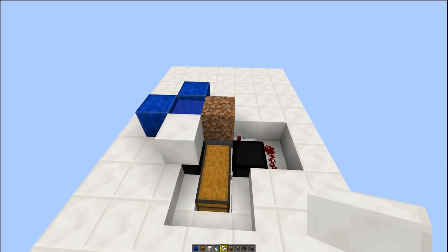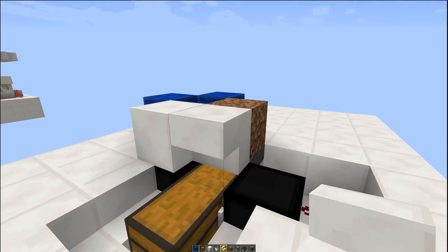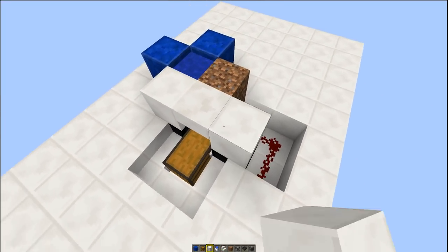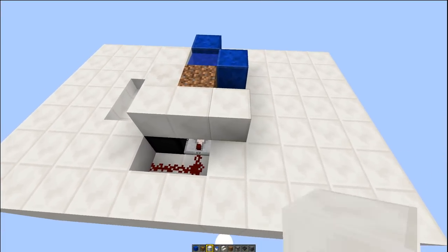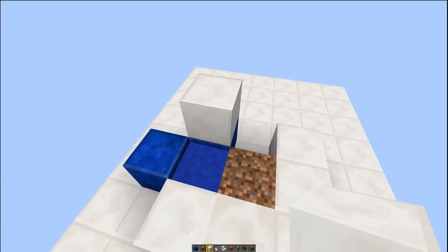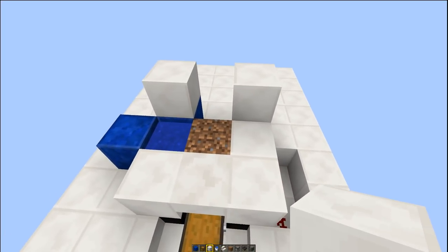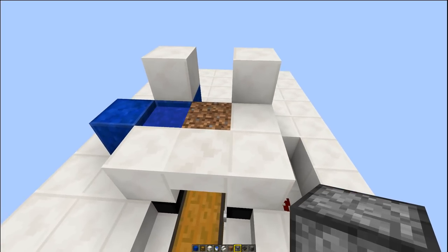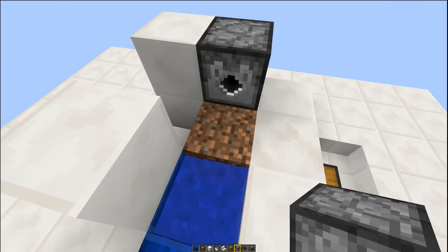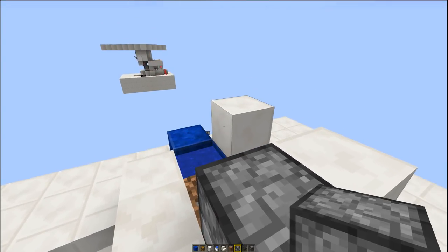Now it's time to put in the observer-dispenser combo. Grab your stairs and put an upside-down set of stairs over the top of your chest so you can still access it. Put a solid block there, a solid block next to your dirt, and a solid block next to that. Then put a solid block above the lapis behind the back of your water and a solid block on the other side of your dirt. Now take out your dispensers — these have to be dispensers, not droppers — and put a dispenser there facing the dirt, and another dispenser there facing the dirt.